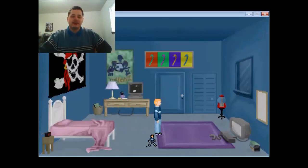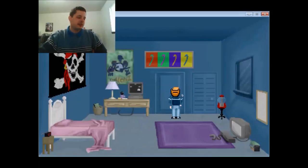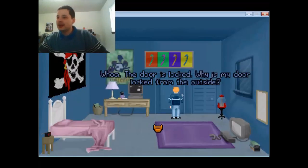I went to the library and rented out a Nancy Drew book, and they had an Applejack My Little Pony Valentine inside. So I decided that would be amazing. Whoa, the door is locked. Why is my door locked from the outside? And Paul is worried I'm gonna hate this game.